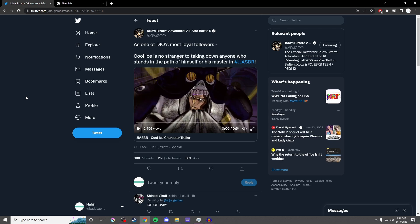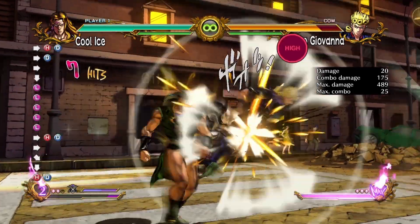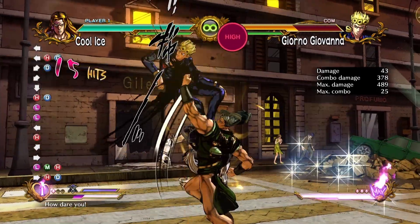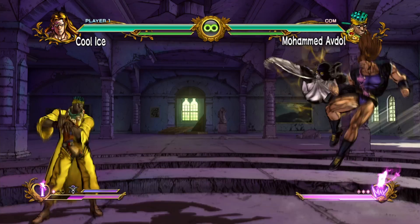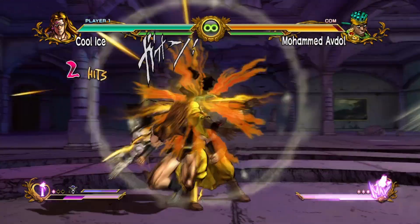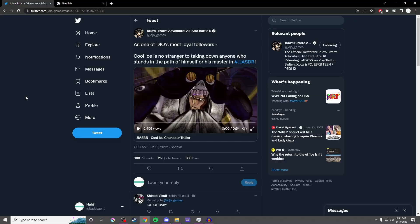His jumping normals are really good. That 236 move he has does a shit ton of damage. His rotate and cancel combos build his meter back, or you could just opt to not spend any meter and he's super meter positive in his combos. His jM is incredible, his jH is also really broken. Vanilla Ice is really good.